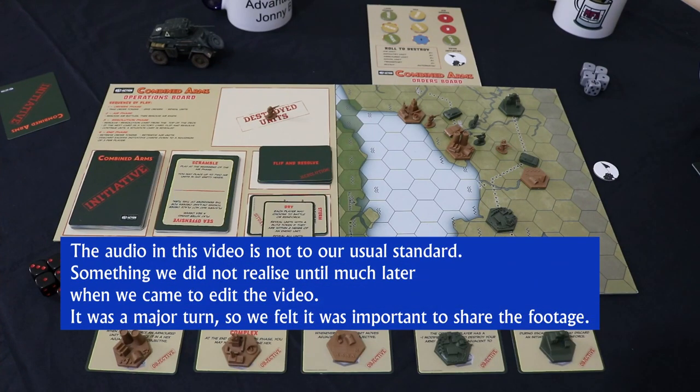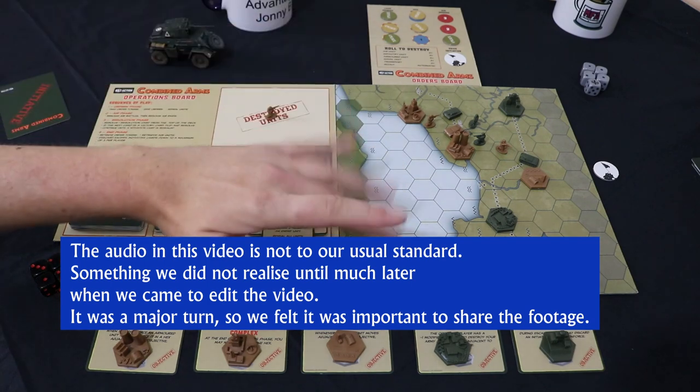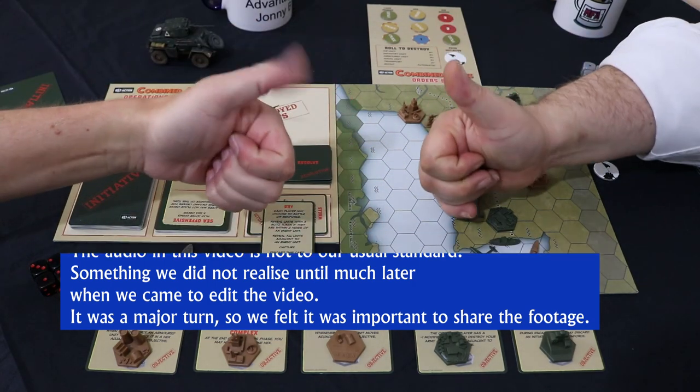Hello and welcome. I'm the Restless Kaiser and I am over here. I'm Johnny B and I'm over here, but together we are Modelling for Advantage.